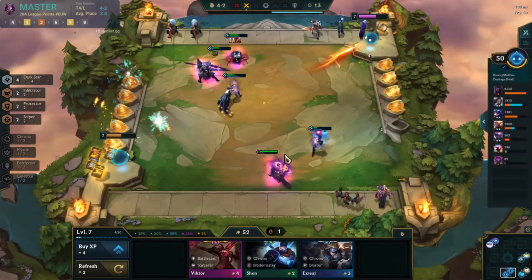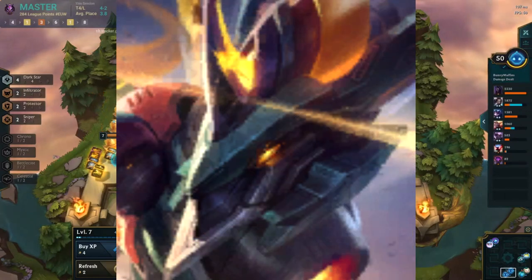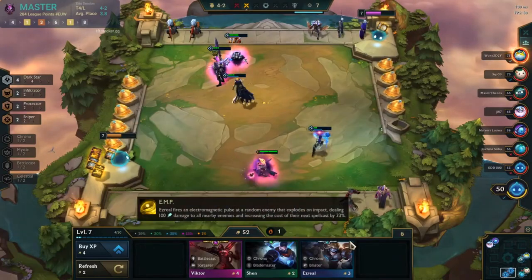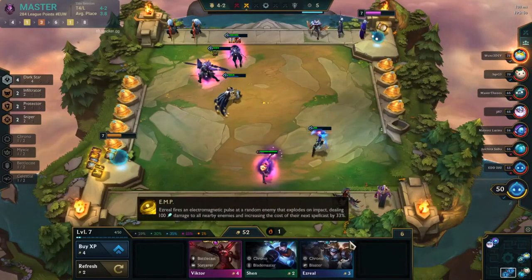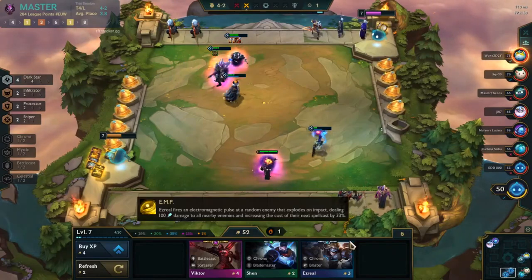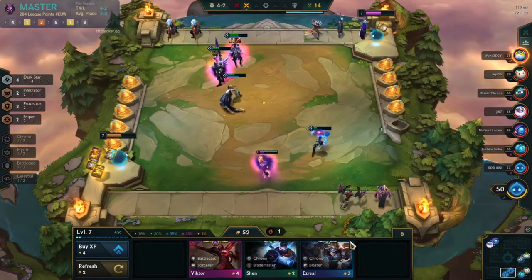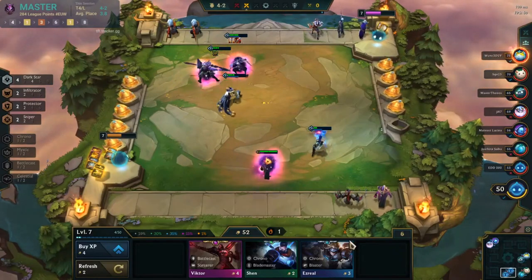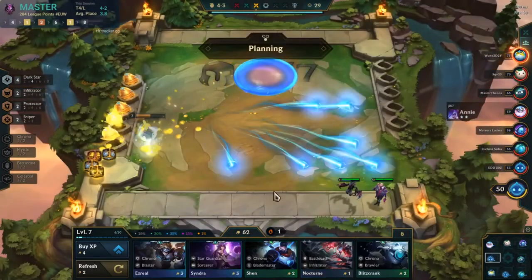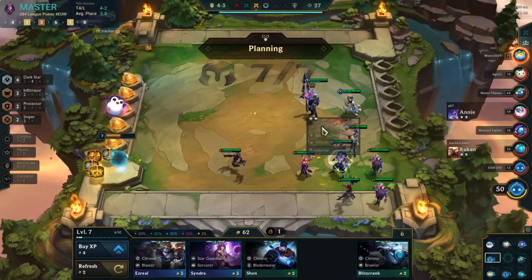Another person who's really good with the Star Guardian spatula is Aurelion Sol. He casts a lot, so he's going to be granting a ton of mana to all your other Star Guardians and really activating your whole team. This makes it so Zoe, Niko, and Janna get a lot more crowd control off, and so that Syndra, Ahri, and Soraka also get to cast more often to deal damage or heal your team.